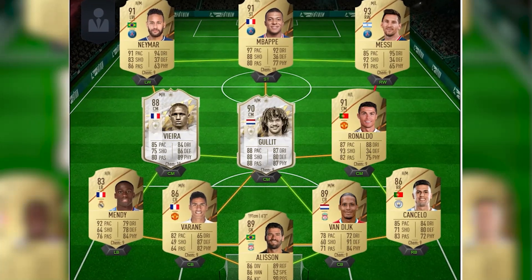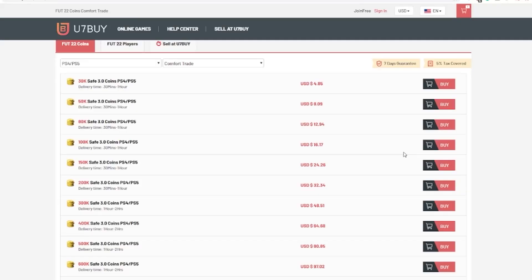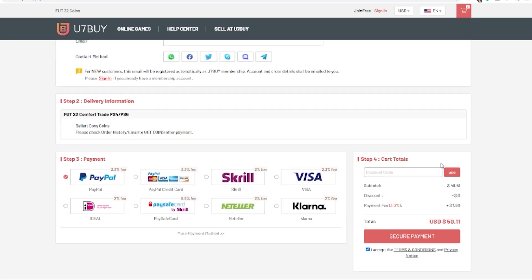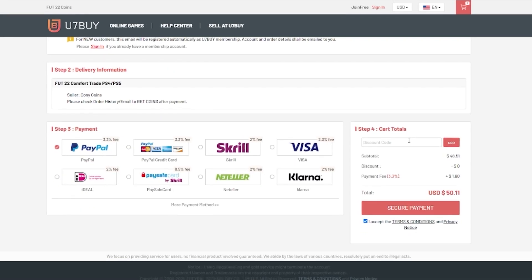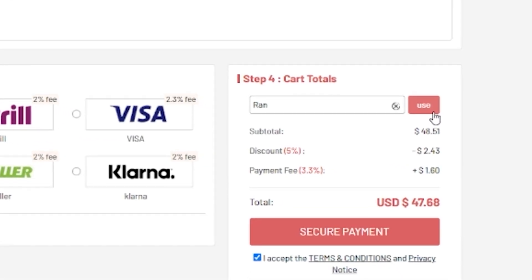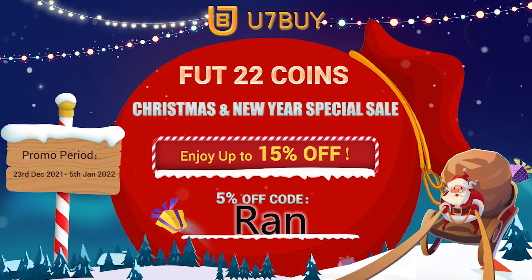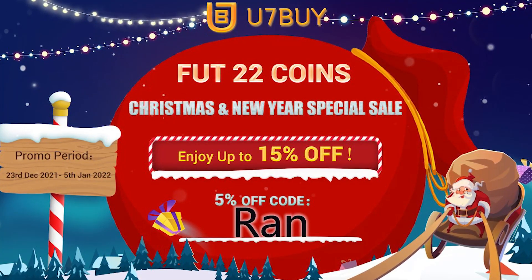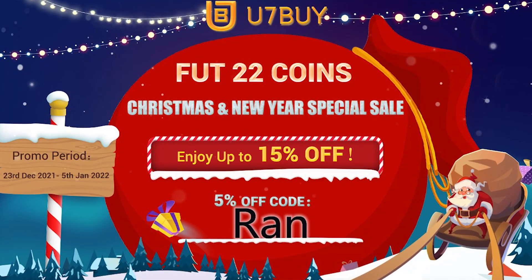Are you fed up of coming against god squads game in and game out? If so, make sure to head over to u7buy.com using the link in the description below, and don't forget to use code 'Ran' at checkout for an extra discount. You can enjoy up to 15% off over the Christmas and New Year promo period.